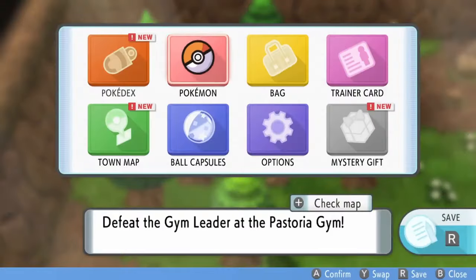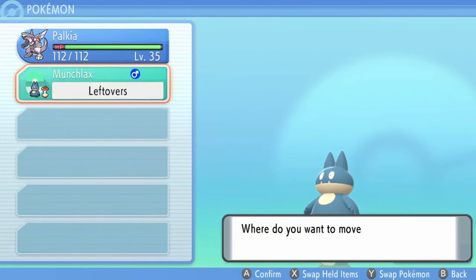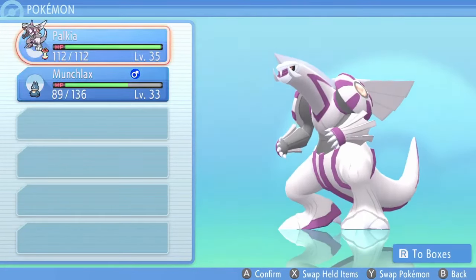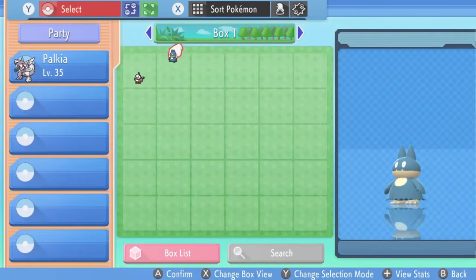With our third badge in tow, we gain access to Munchlax in the Underground. I catch one in order to get the Leftovers and place that right onto Palkia. This will be its item for the remainder of the game.